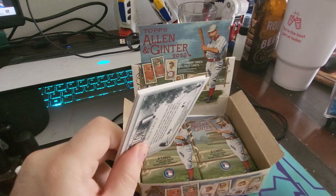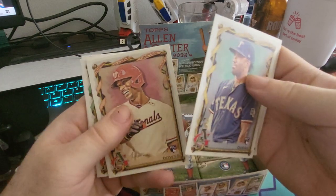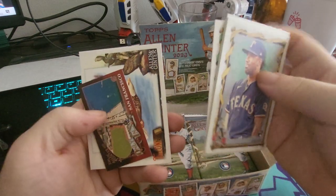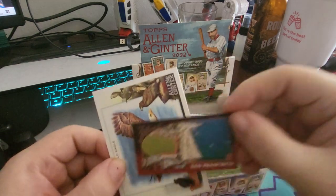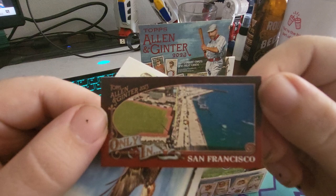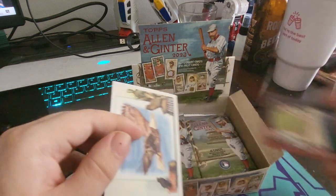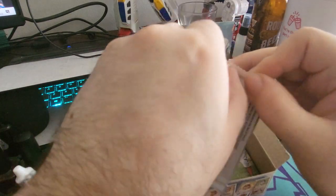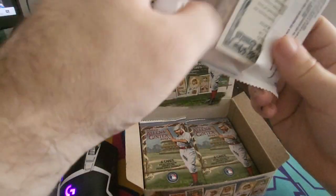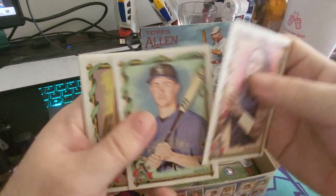Yeah, Wesley Snipes plays The Fan, and Wesley Snipes is the star of the Giants, who De Niro is obsessed with, and starts to stalk. And speaking of the Giants, we got a — this is a cool insert, this one makes sense. It's like a place card — it's the stadium. I kind of like the ones that feature places, as long as the artwork is done relatively well. The stadium makes more sense than the one we got of a cave in France — yeah, the Lascaux Cave, that makes no sense.